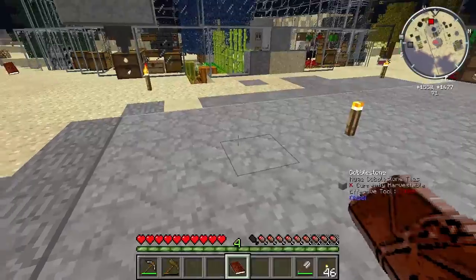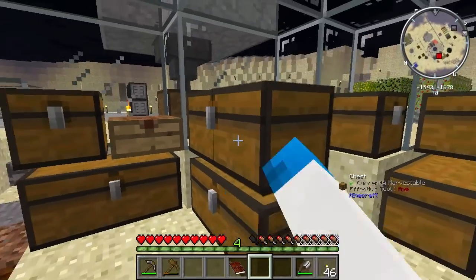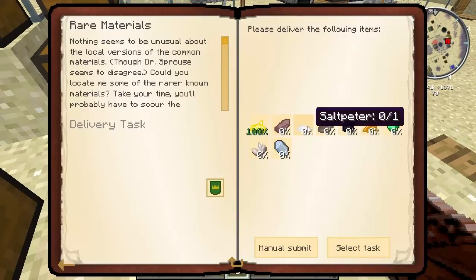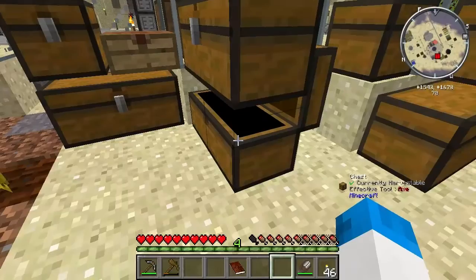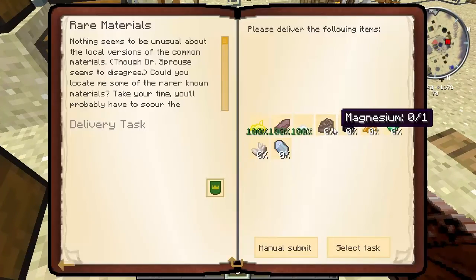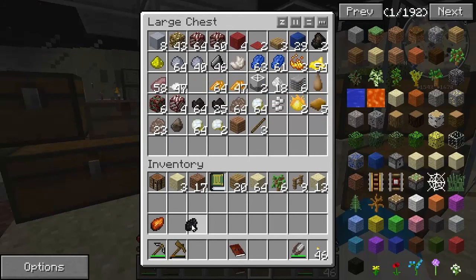Now, rare materials - this is one thing I really don't want to take much of. Sulfur - that was one of them. Phosphorus and saltpeter. Phosphorus and then the white piles - saltpeter. Magnesium, bitumen - there's one piece in there. Magnesium kicking around - yes, there is.